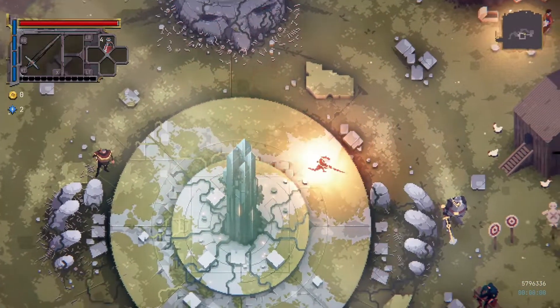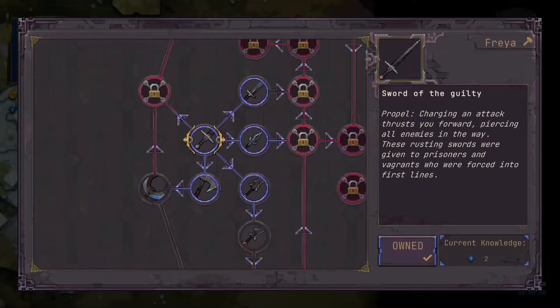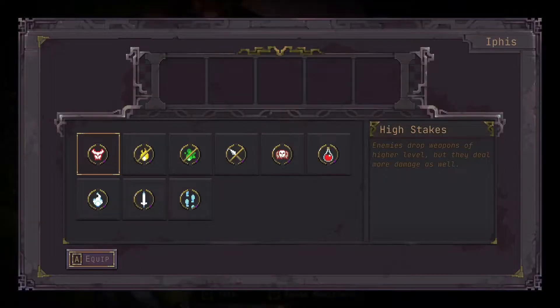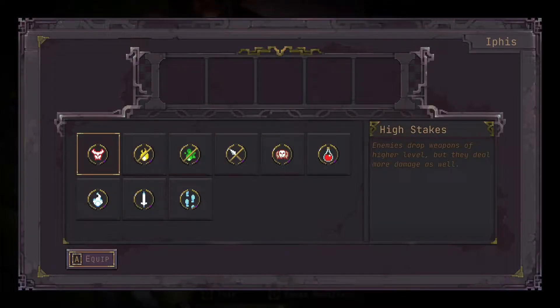I won't spend too much time walking around here, but this is like your hub before you go on a run. You visit this in between levels to actually upgrade all this stuff. It uses a resource that you gain in the levels. There's this Ifis lady and she's got a bunch of different mods, and I don't know if there's a drawback or exactly the reason for not using these, so I have not been using them.